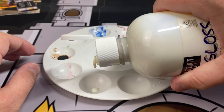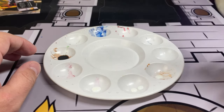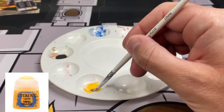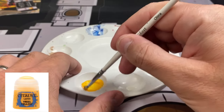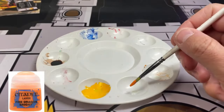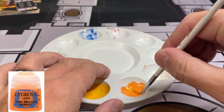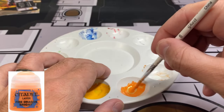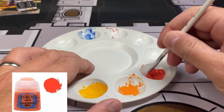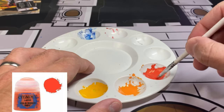Next we're going to be doing our flame colors in step three. We're going to use two drops of medium per color in our well. The first color is Yriel Yellow - mix it up nice and good. The second color is Fire Dragon Bright - mix that in very well. The last color is Wild Rider Red. This acrylic medium is going to significantly slow the drying time down so we can wet blend our colors together.